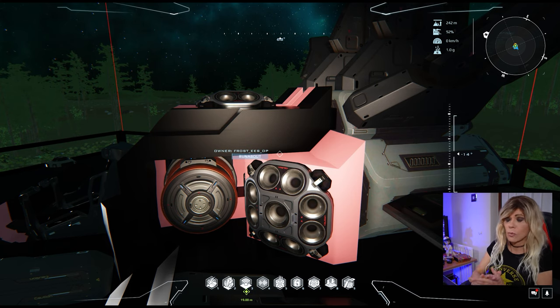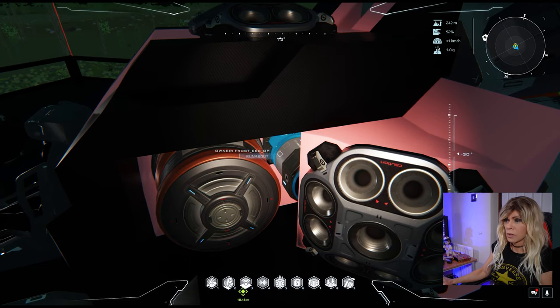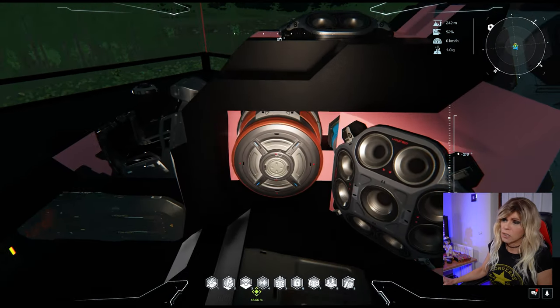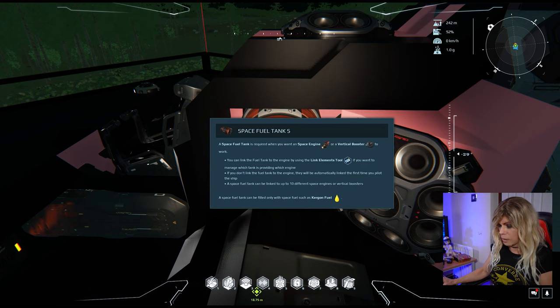What we're going to need is a fuel tank. On atmospheric ships we have the blue nitron tank, but now we also need a separate space fuel tank. The space fuel tank uses a different kind of fuel — you use nitron for atmospheric engines and Kergon for space engines.